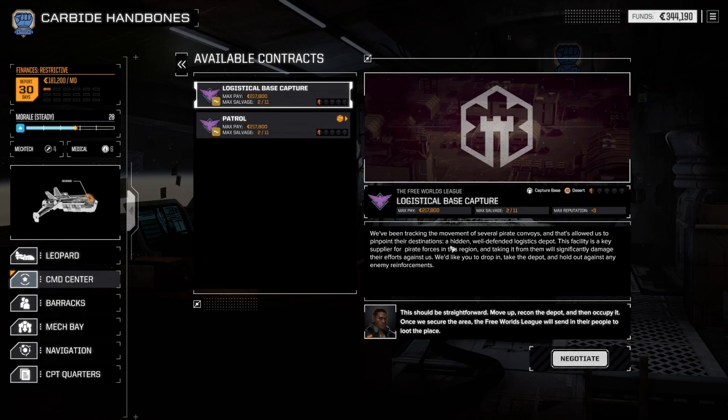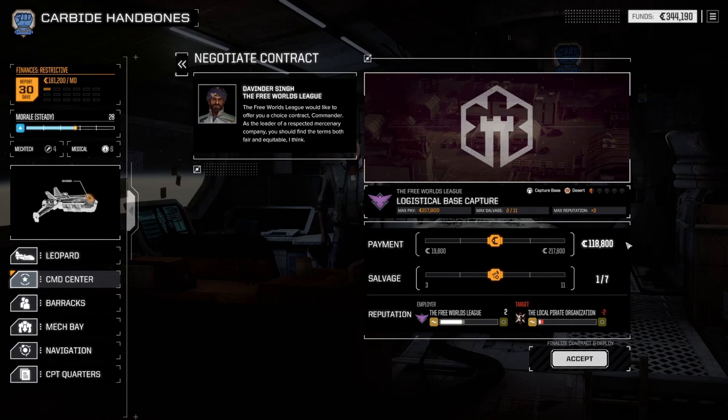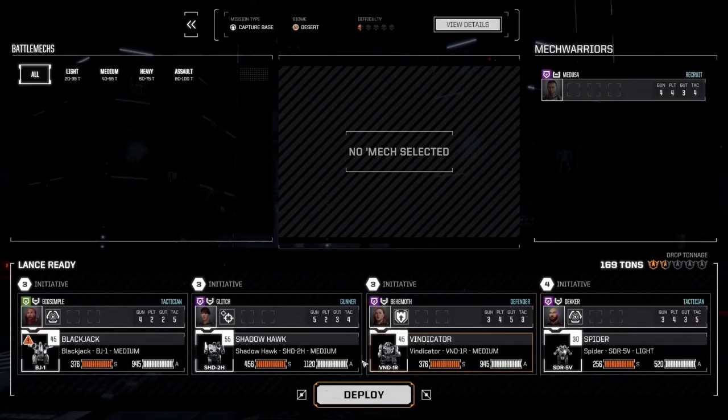I was to pinpoint their destination — a hidden, well-defended logistics depot facility is a key supply for pirate forces in this region. Taking it from them will significantly damage them — okay, straightforward. Now we get to negotiate payment. The maximum payment is 217 but right now we're only gonna be getting 118. That being said, if we forgo some payment, we get to negotiate more parts.